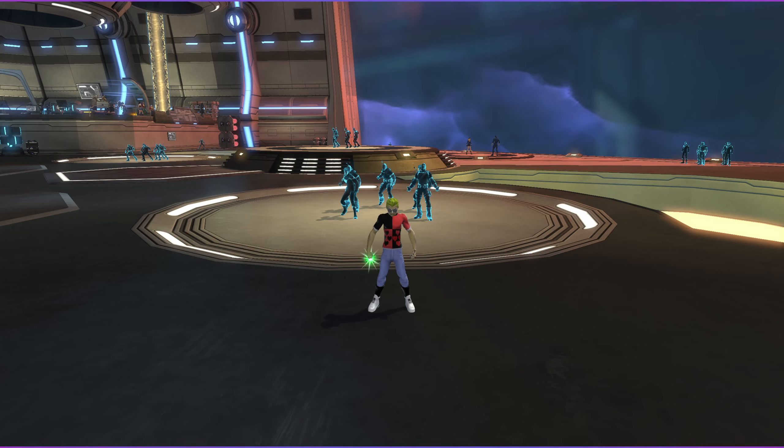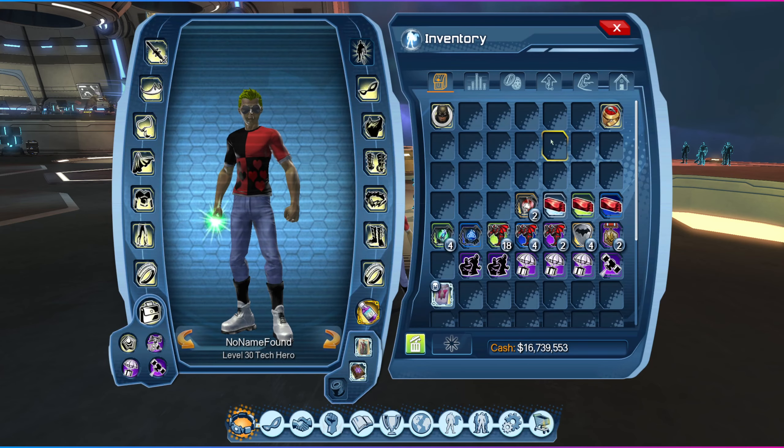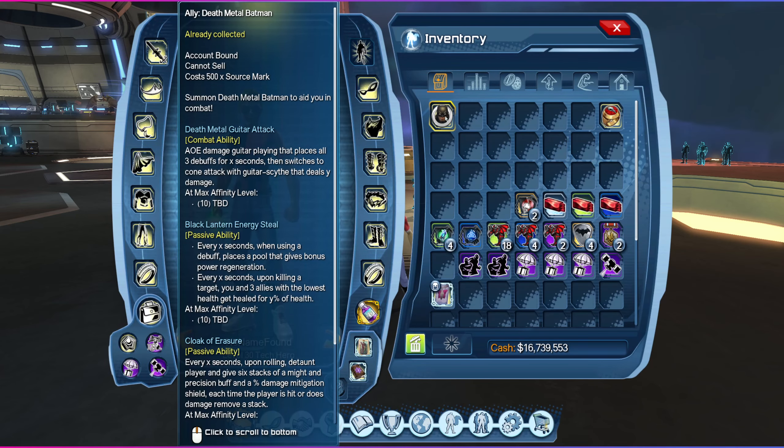Without further ado, let's jump immediately to opening our precious inventory by pressing I on your keyboard, or the corresponding button on your controller, and highlighting the new ally. It's called Dead Metal Batman — that's a legendary one, and like every other legendary we need the most amount of experience. We'll take a look at the spreadsheet later. Dead Metal Batman will aid you in combat.